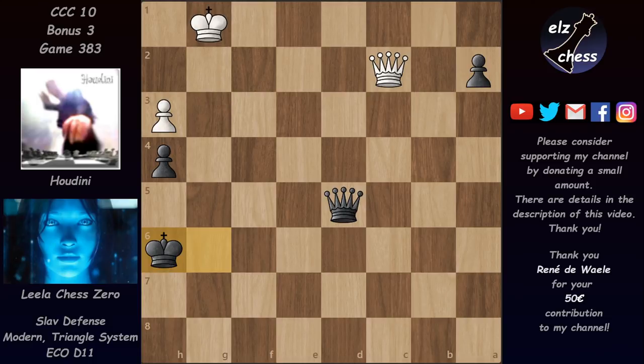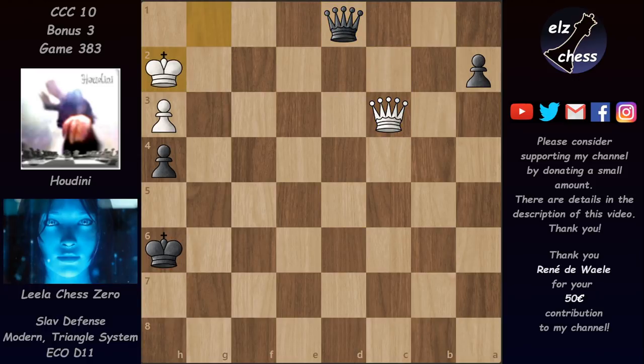Check, check, and now the king goes to h6 — and again there are no more good checks for White. Even worse for Houdini, the queen can't control the queening square anymore. Lila is threatening either to push in the pawn or give a check and then push it in, and both d1 and a1 cannot be controlled by the queen. The checking squares on d2 and c6 are also controlled by Lila's queen — it's in just the perfect position. Houdini played queen c3, but now came queen d1 check and Lila promoted the a-pawn.